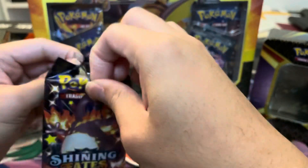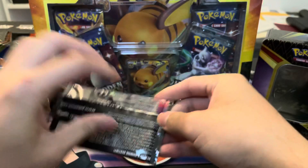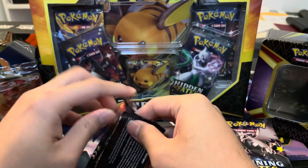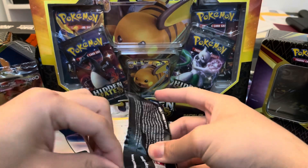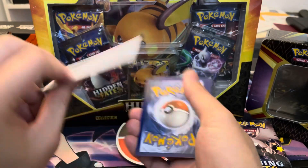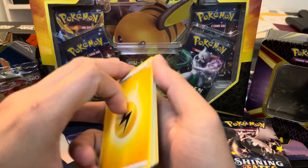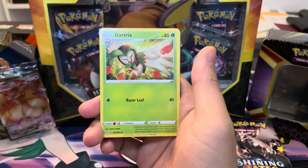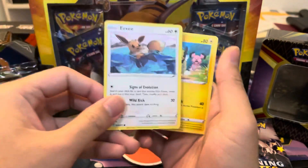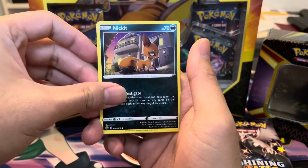Opening the first pack — lightning type to start us off today, dark tricks, Ball Guy, and also the Eevee of the Eeveelution line. Love that artwork because it's swimming. We got a Nick — wait, is this the shiny vault? This is not the shiny vault. Oh my goodness, we have a full art! What full art do we get today? There's only a handful of them, let's see what this is.